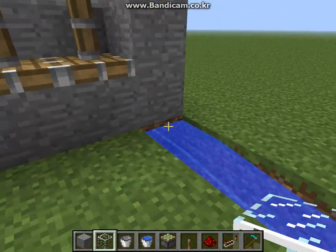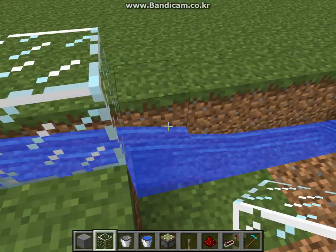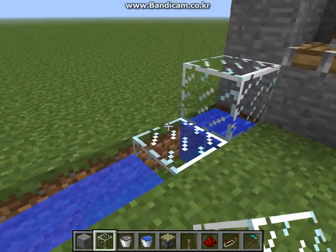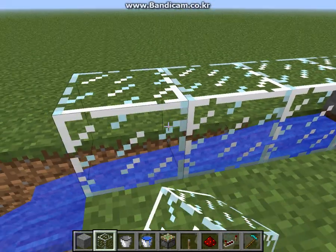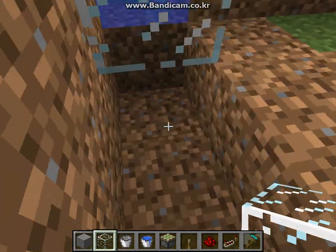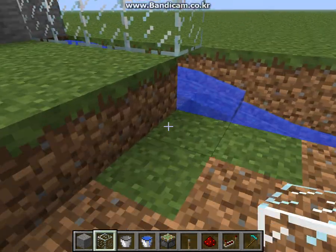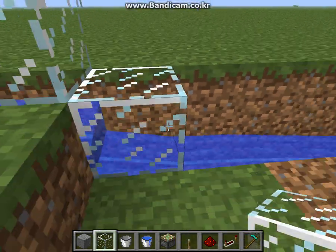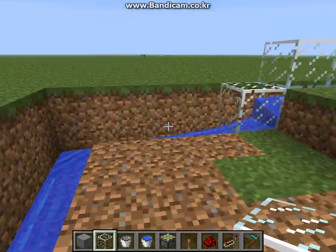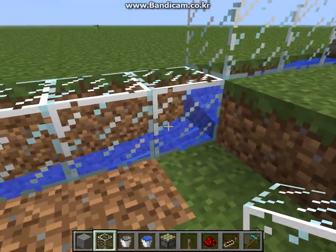This is very important — make sure to put a glass block, or whatever block you want, just like this, over here too. The next block is going to be right here. Make sure to get rid of that so it works, and then it's going to be like this. You can put it all the way to the end — it really doesn't matter as long as you block this part.